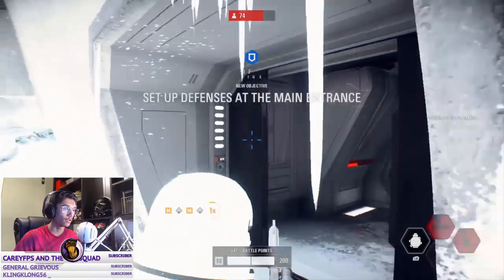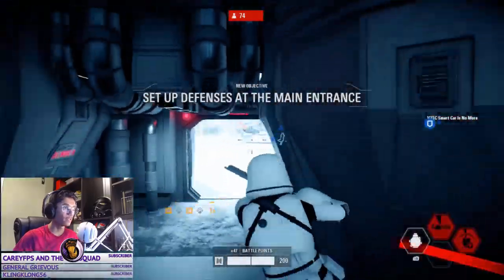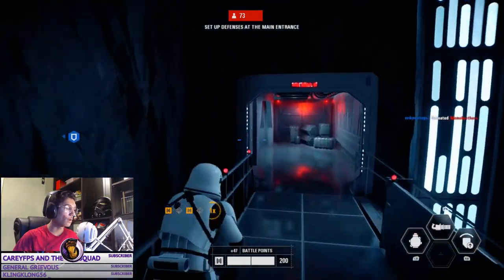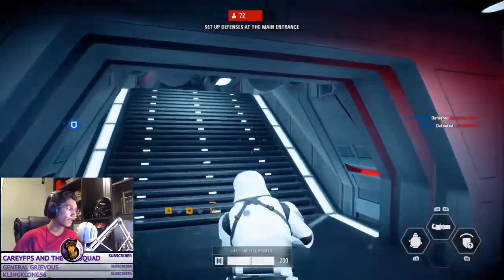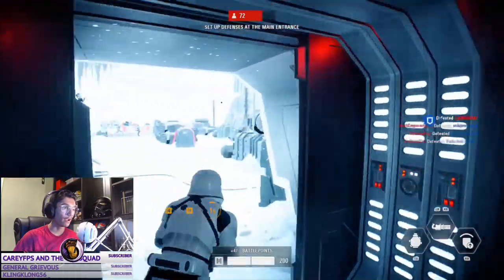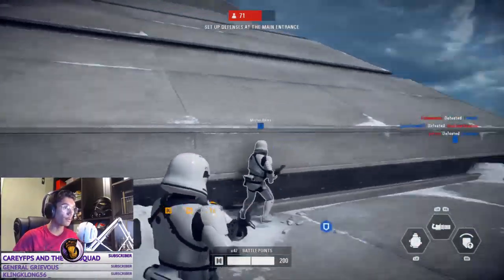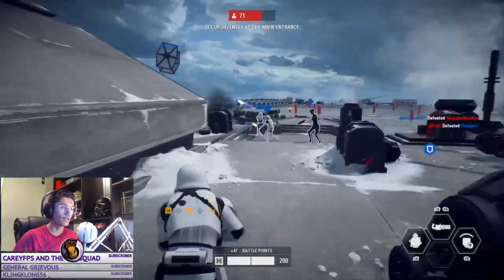Wait for the door to open — there we go. So it only opens up in the second phase. Once you go in, it's a secret flank route, mostly for the Rebels, all the way over here. You can come up here, come out here, and if the defending team is here, if a Rebel comes up that same passageway, he'll kill all of us.